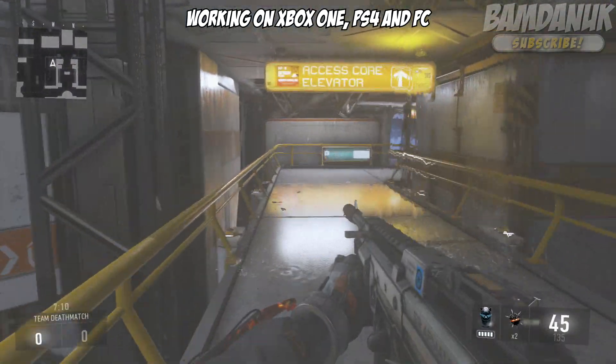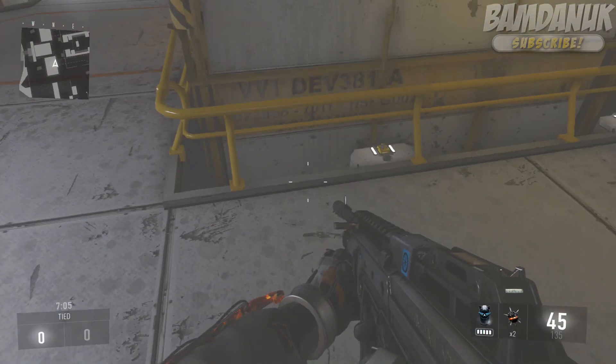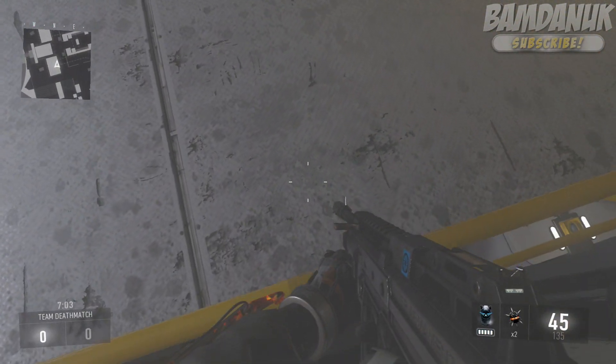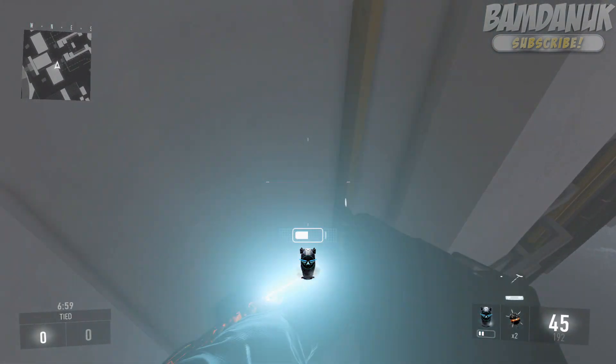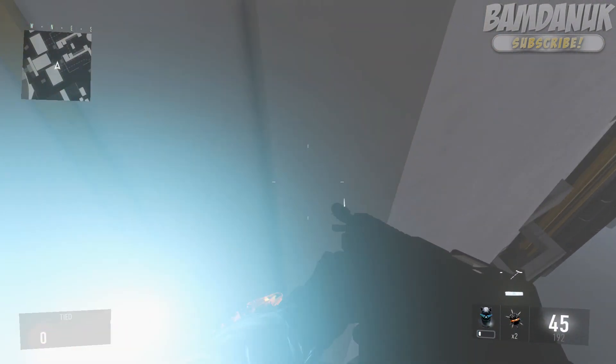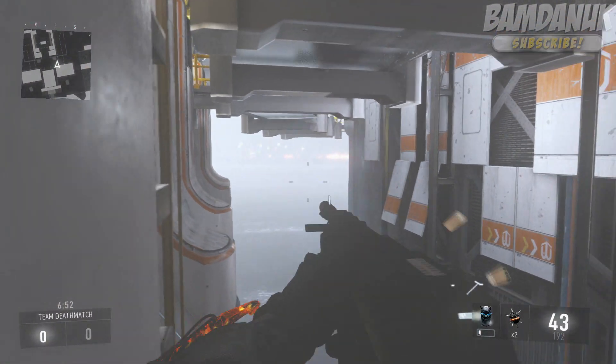Basically it's a little ledge underneath the map. What you want to do is climb onto this little yellow pole here and have Exo Hover. Then back off through it ever so slowly, and as soon as you fall, activate Exo Hover so you go under it as high as you can. Come towards the light and just drop down on this little barrier — it's really easy and simple to do.